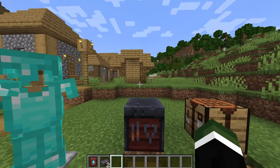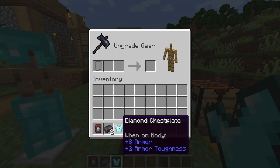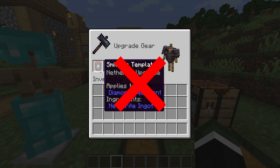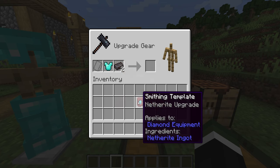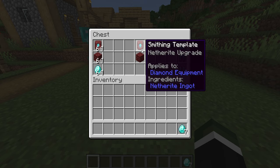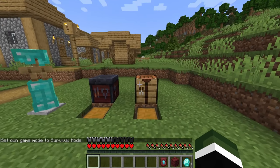As a Minecraft player your instinct is going to be to enchant your diamond gear into netherite armor — don't do that, because this is very important: the smithing template can be duplicated. You are going to need seven diamonds every single time, and you actually need a total of 28 extra diamonds in order to fully obtain netherite armor. You're also going to need netherrack and of course you need the smithing template.